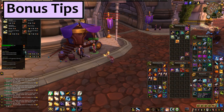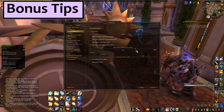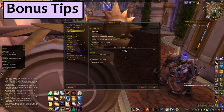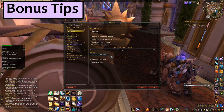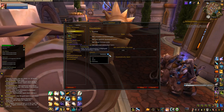AutoVendor will automatically sell your grey gear and repair your items when you open the vendor window. It can also sell all soulbound items below a set item level, so all that boss loot gets auto-sold too. Finally, you can manually add items to the junk list by typing slash junk and then linking the item. I do that for low level food, potions and scrolls at the drop, so I can just pick up everything as I go and then auto-vendor all the trash out of my bags without sorting through it.